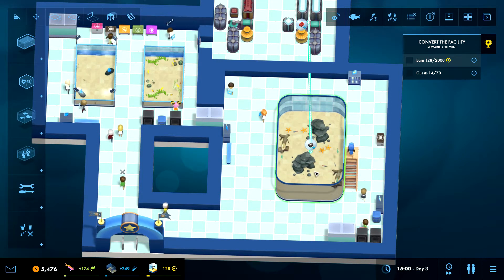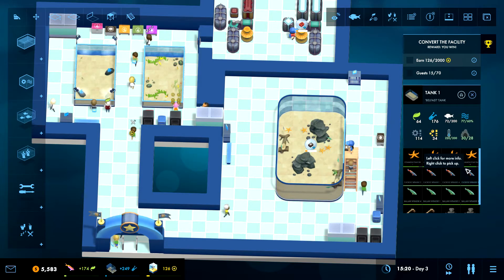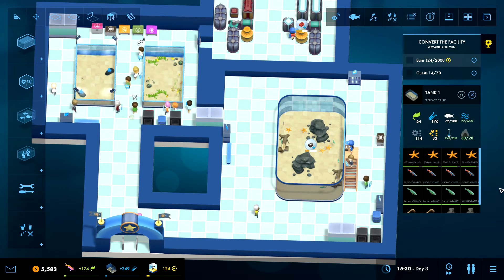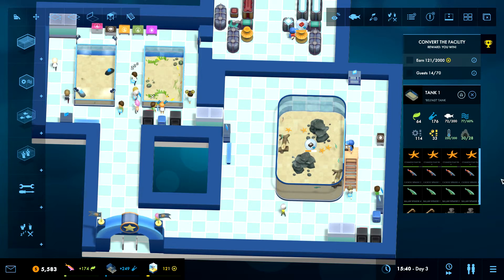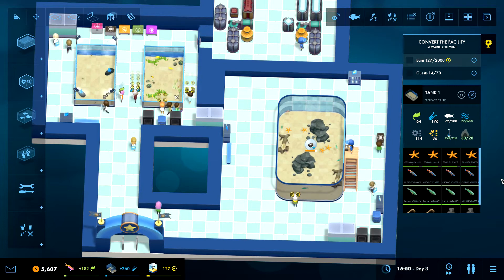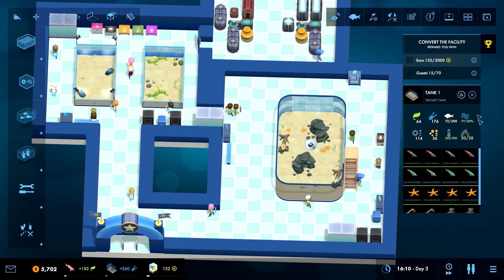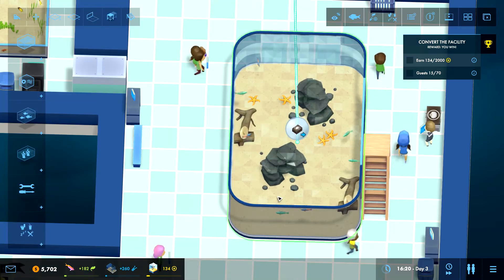Kiki is going to come and feed these guys — there we go! That means the starfish is going to get some food. Let's see if their health goes up again. Yes — everything sorted! That's a good idea to check these tanks and make sure everyone is safe.